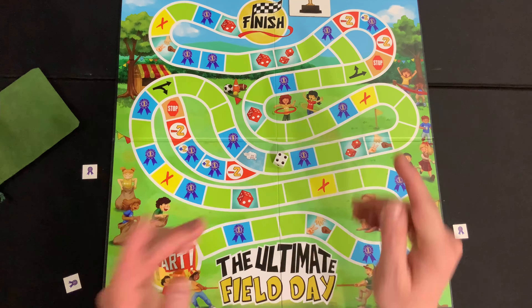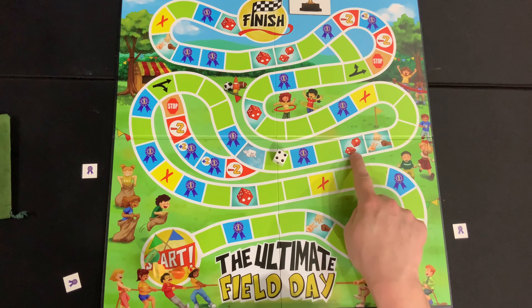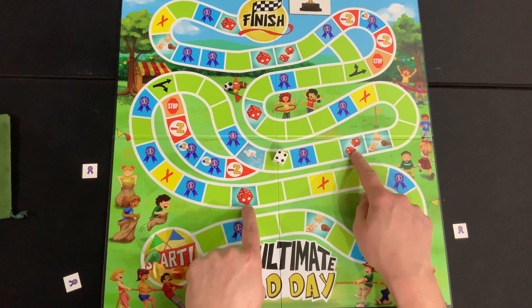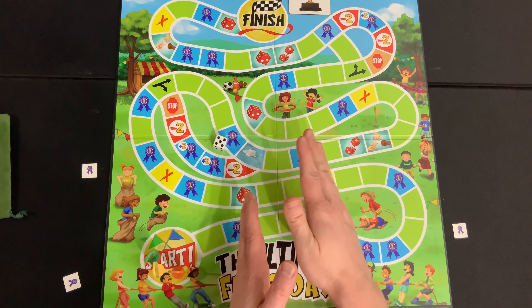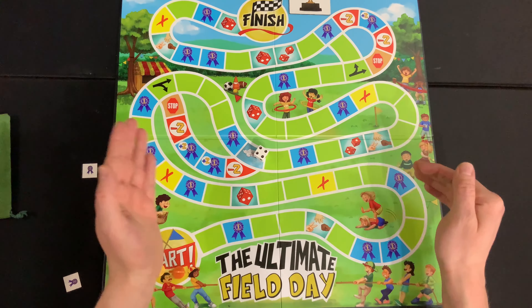You both roll the die one time, and whoever gets the highest number wins the competition and wins one ribbon from their opponent. We also have the dice-twice spot, which works like the single die except each player rolls the dice twice and adds up their total. Whoever has the highest total wins the competition and wins a ribbon. If there's a tie, keep rolling until somebody wins.